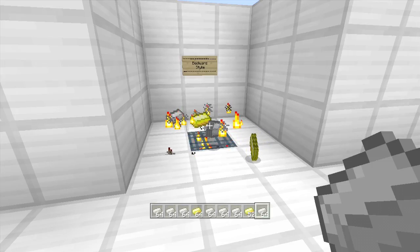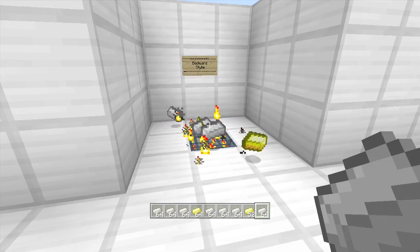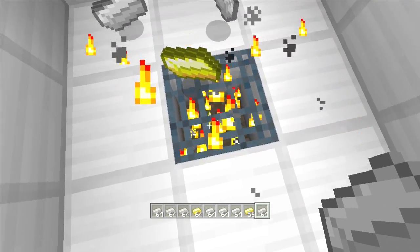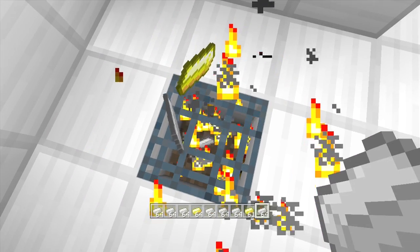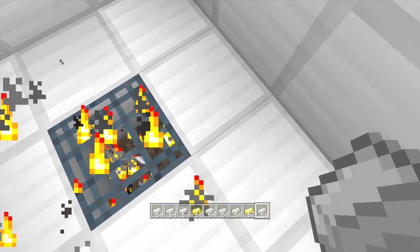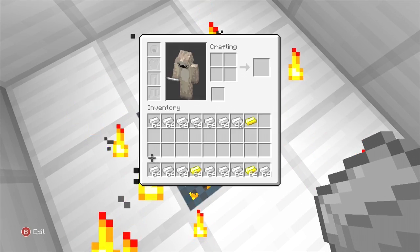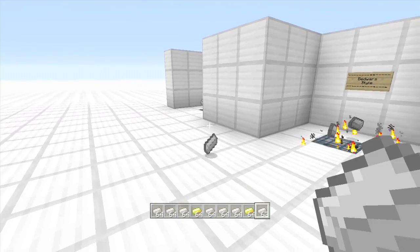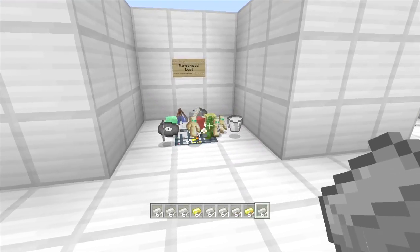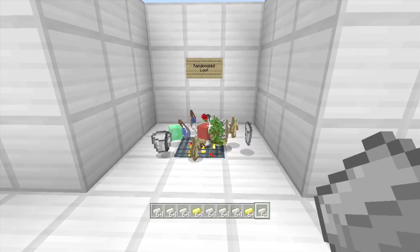What I've done is remove the UUID, and I've set the max entities up to a hundred, so you can get a hundred of these all there at once — because an item is an entity if you didn't know. So that's the bedwars-style spawner.